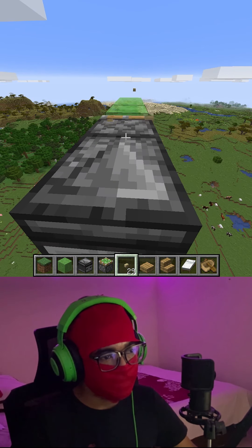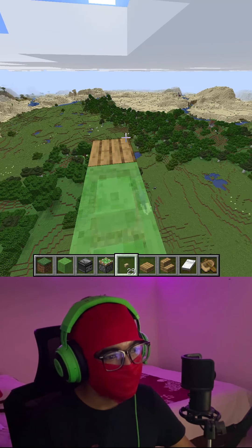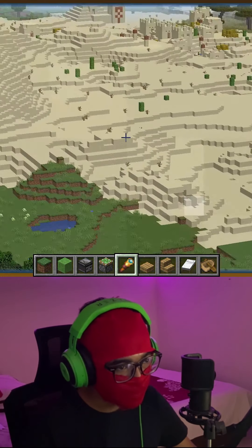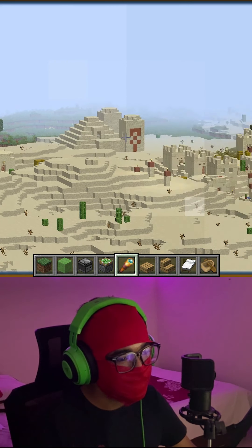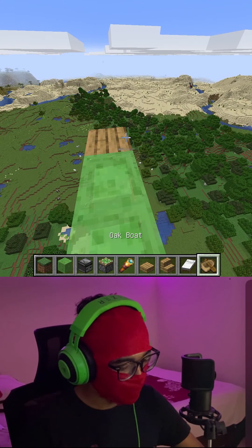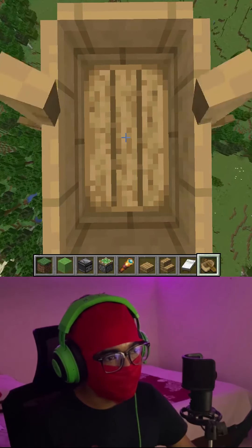Boom, there we go! You can also use a spyglass to look over the area and find something cool. There's a temple! And when you want to land, set a boat over here and then just jump.